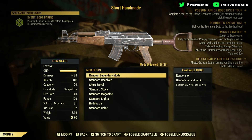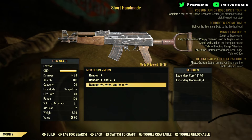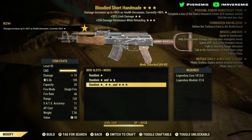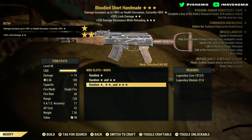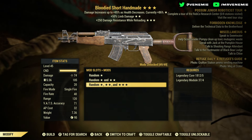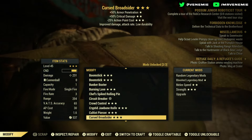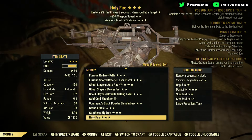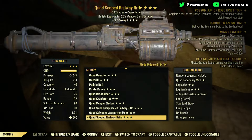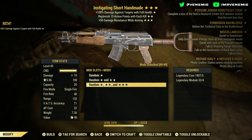If it was like Bloodied Explosive, or Quad Explosive, Anti-Armor Explosive, Two-Shot Explosive — it would have been perfect. Another Bloodied one: plus 250 damage resistance while reloading, plus 50% limb damage. Not bad at all — definitely better than the other one. I do run and main a Bloodied build — a Bloodied sneak build — and I absolutely cannot fault it.